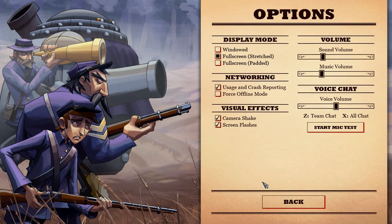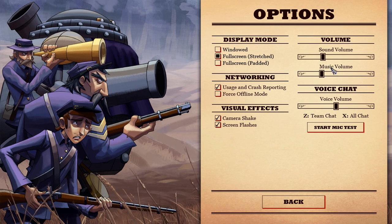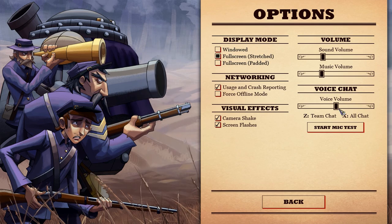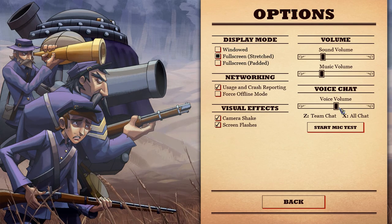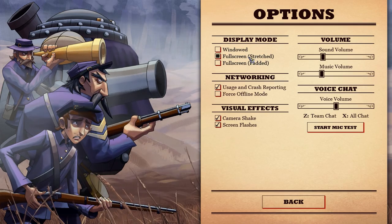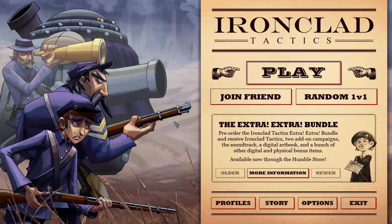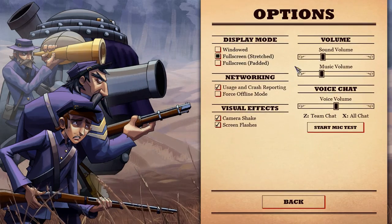So the options menu — it is fairly basic and that's all it really needs to be. You can adjust your sound. Voice chat is built into this game for the co-op, which is kind of nice. And you do have windowed, full screen, and windowed options. It's a shame how many games don't have that built in, but it is available here.